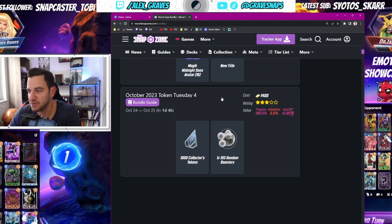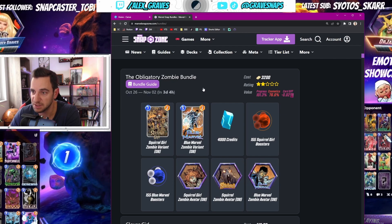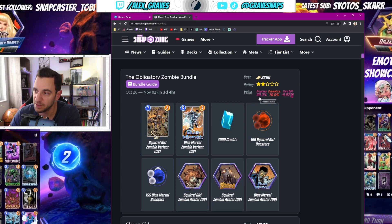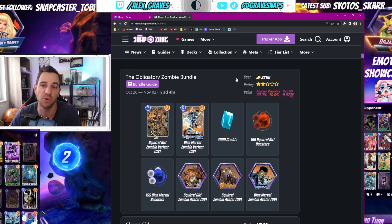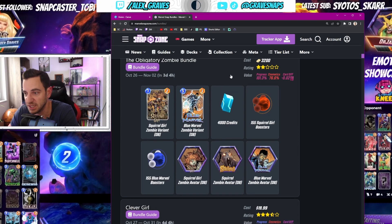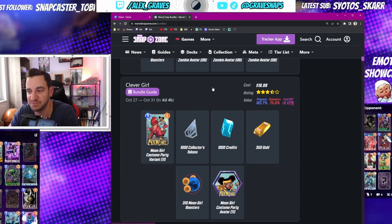Token Tuesdays in most cases are just even — a weird thing — so you can mostly skip them. You will have to look these up individually. Now the bundles: starting October 26, there's the Halloween bundle. You can skip this — it's 3200 gold and just barely one percent better than simply buying credits with gold. That's a hard pass. I know people like the zombie squirrel avatar, but outside that, big hard pass in my eyes.